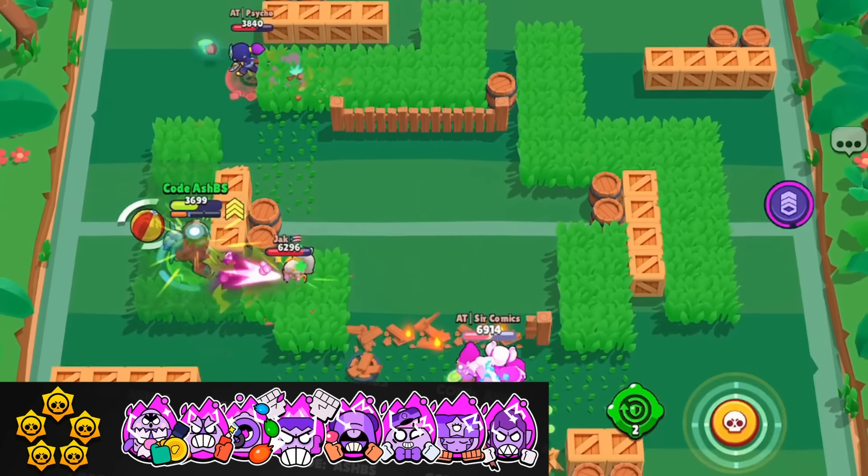Frank's hypercharge gives extended range and insane attack speed at low health — he can be a very difficult brawler to stop, with very high team wipe potential. Rico's bounces with his hypercharge are insane — they go all over the map, making them very difficult to dodge. Same with Dynamike's team wipe potential — his dynamites go all over the place, recharge his super, and give multiple super opportunities and more chances for team wipes. You can see a commonality: all five-star hypercharges have high team wipe potential. And Gale at the top — his hypercharge is so hard to avoid, going through walls and dealing double damage. Combine it with his Blustery Blow star power and you can freeze the enemy and deal so much damage — it's insane.